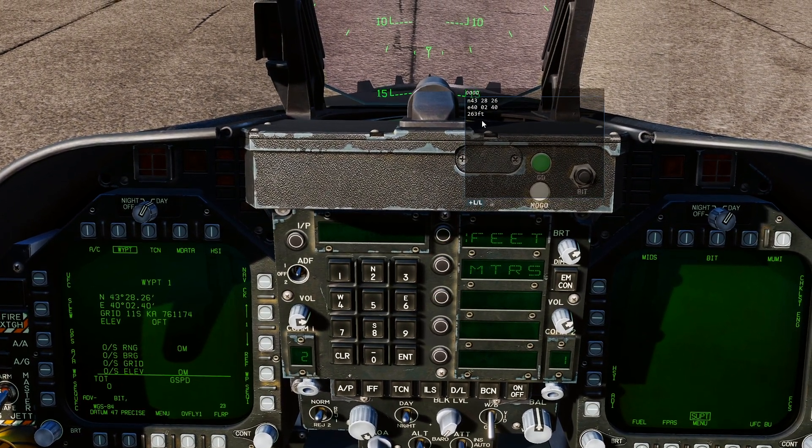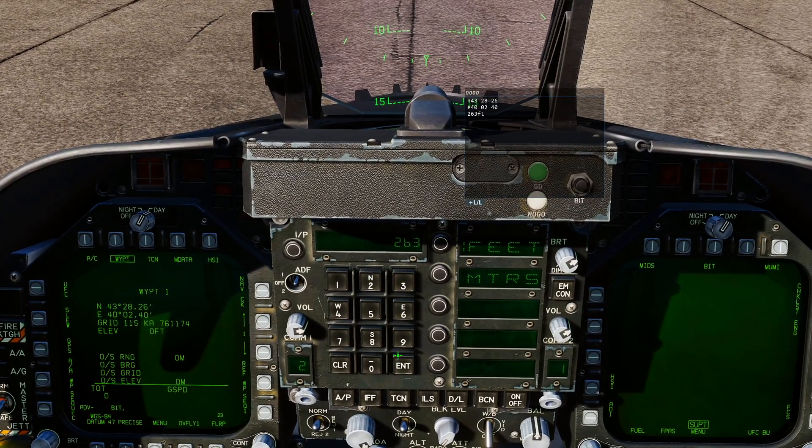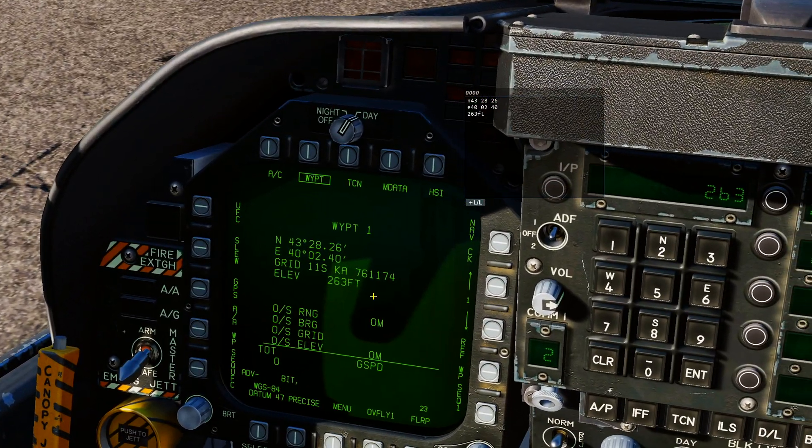Now go to Elevation and change it to feet — you can do feet or meters. We wrote down 263, so enter 2, 6, 3 and press Enter. Now we have our waypoint information entered.